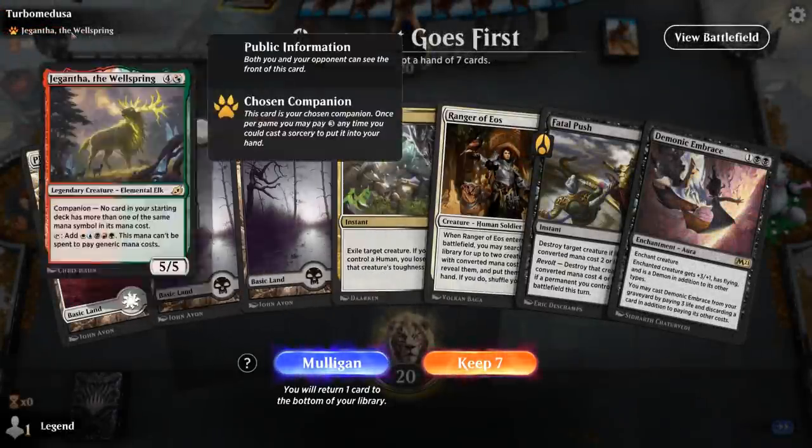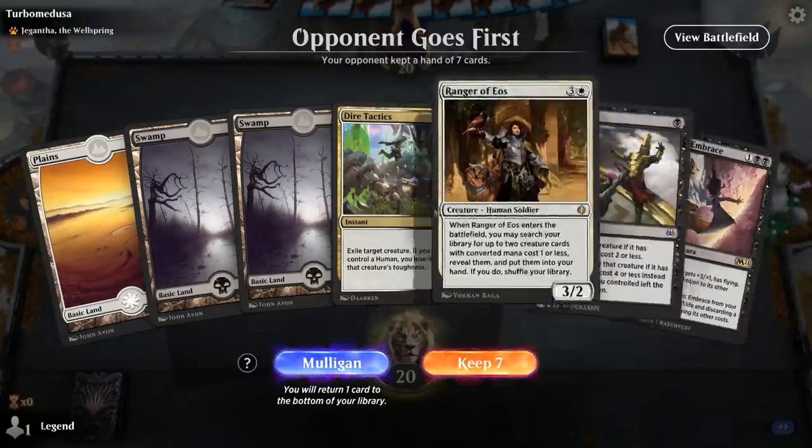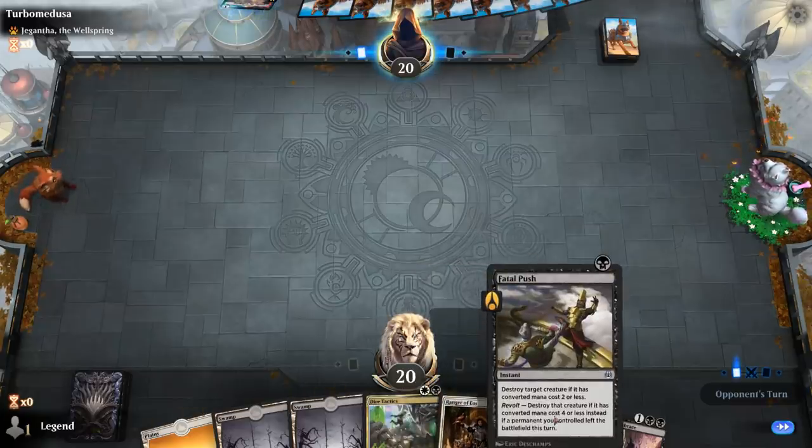We're on the draw, facing a Jegantha the Wellspring deck — probably a Sacrifice deck. This hand has a lot of removal, which could be good against a Sacrifice deck. If they're on the Colorless Ramp deck, however, this hand's pretty bad. I'll try it. Removal into Ranger to grab some threats is going to be quite nice.